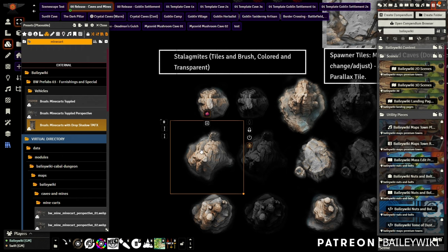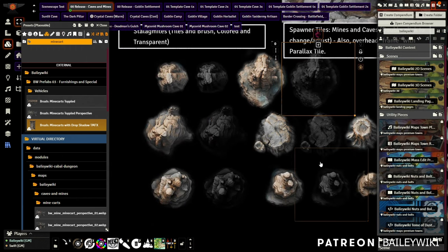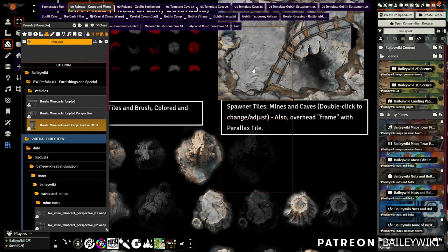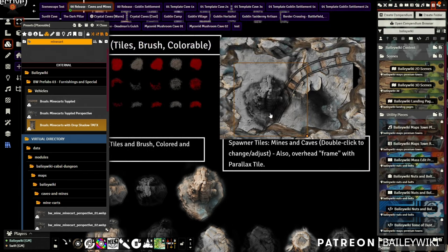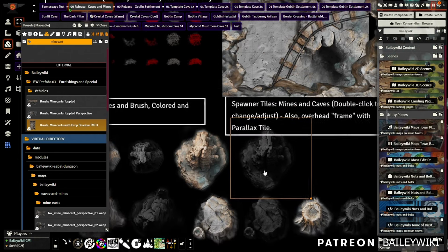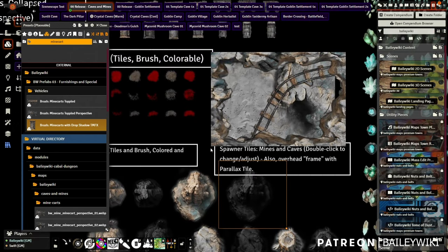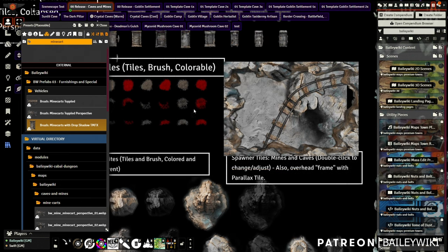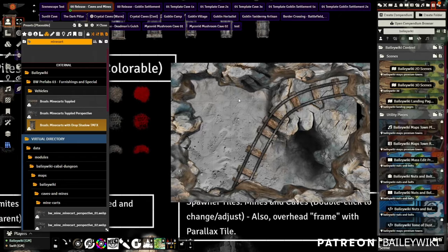You've also got stalagmites — these are colored and merge well with this background. There are also more neutral, semi-transparent versions that pick up the color underneath them, so if you're working with another kind of environment or even a black background, they'll show up with the highlights you need while still picking up some of the background. The spawner tiles are so much fun — there are actually two tiles: a spawner tile underneath and an overlay tile around it with a parallax effect.